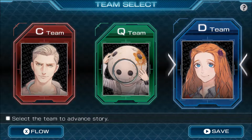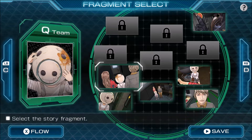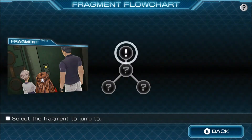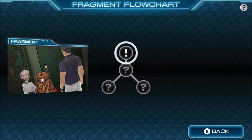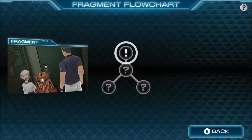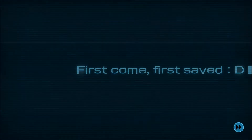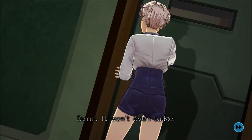Hey everybody, Dr. right here and we are live with more Zero Time Dilemma. We left off with C-team done, Q-team also done, now we're on to the D-team. I figured we should start these people — I have no idea about any of them. I remember one dude was like an old man, teleported from the future, super smart chick. We should start their story with some character development, and this is looking like another 'don't press the acid shower button' one — so of course we're gonna do that. This will be a short one, but thank you so much for watching.